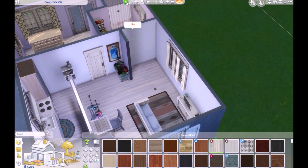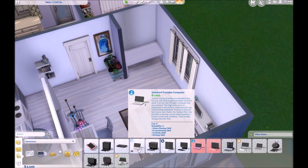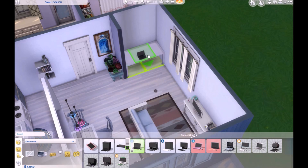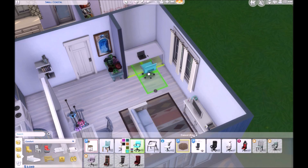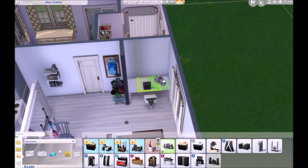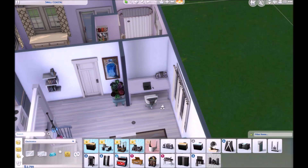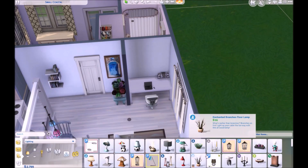They don't fit into the build super well because they're black cast iron and the rest of the build doesn't look like that at all, but I had to put them because I'd been complaining about not having any. Then I take the closet out — in real life the apartment did have a closet there, but I wanted to put a computer area in. With a dresser you don't need the closet, so that worked.